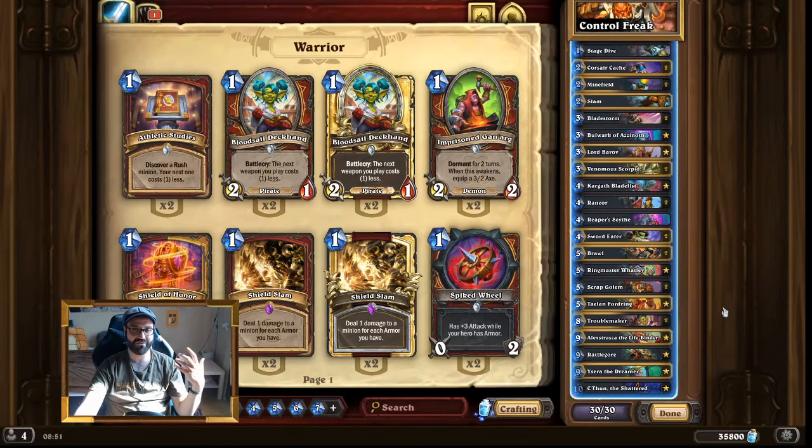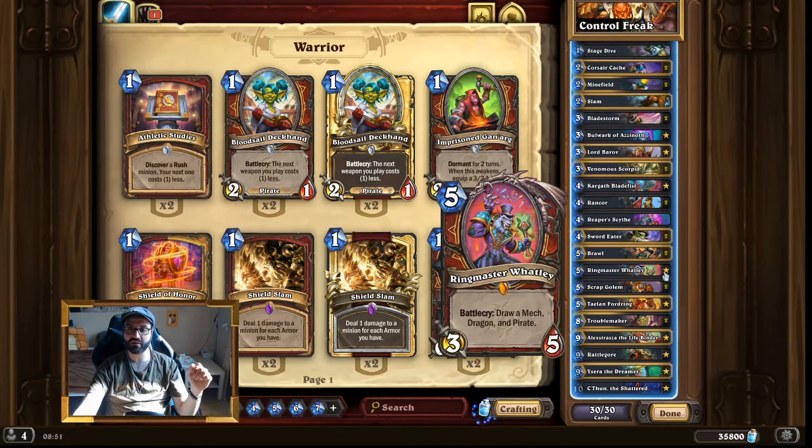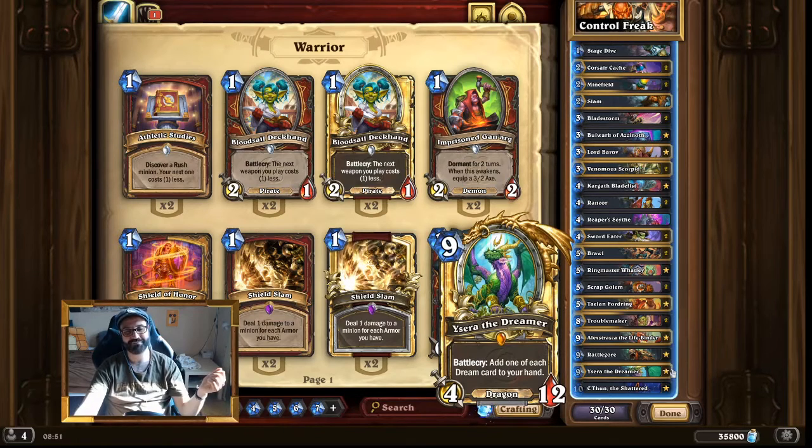Another nice way to generate and draw cards is Isera the Dreamer. I really love this minion — I think she's really cool and she has a really nice home in a control deck. She will add a bunch of valuable stuff into your hand. Since we already run Ringmaster Watley, Isera really does fit this deck. At 9 mana we can't armor up the same turn, but we will get Dream into our hand, which means we can slam Isera and then bounce something on the opposing board for 1 mana. And that is quite valuable. Also, she's just cool. I love her.